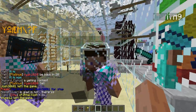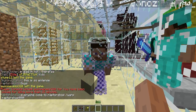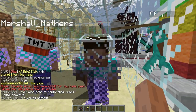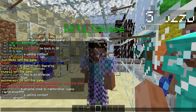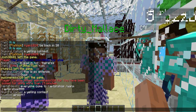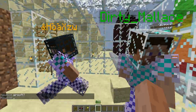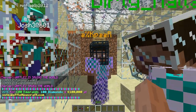One other thing that donators can use — I think this is for VIP and up — they can use chat color. So before you do anything requiring chat color, what you have to do is go on the Minecraft wiki, or just Google 'Minecraft color codes.' For this video, we happen to know all the color codes, and they all happen to be the ampersand symbol and then a letter or number as the code.